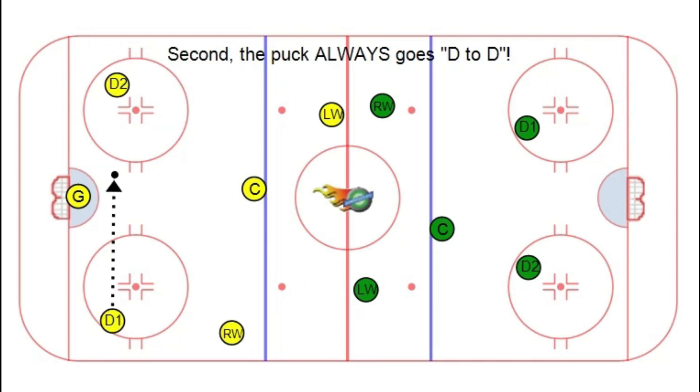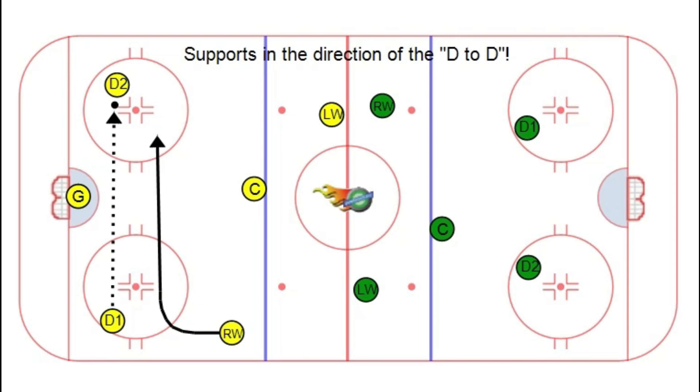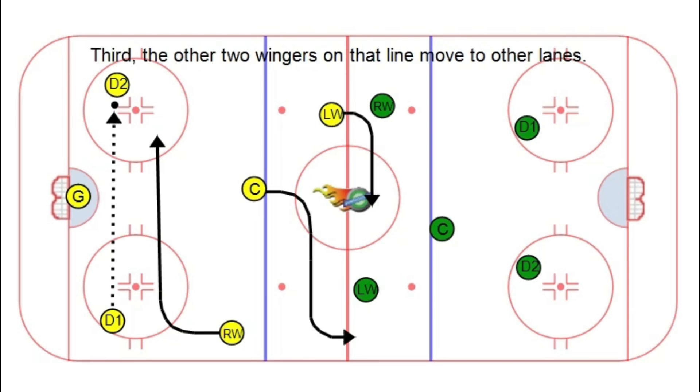Second, the puck always goes D to D. The player that puck supports, supports in the direction of the D to D. Third, the other two wingers on the line move to the other lanes.